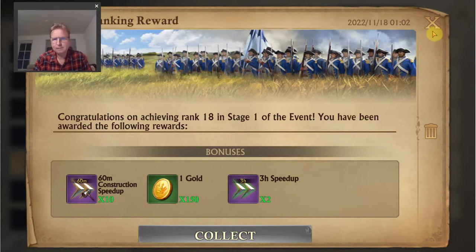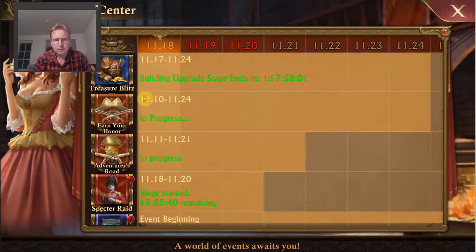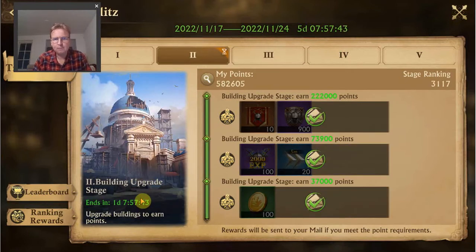I'm again a bit late starting with the event. Today's stage is the building upgrade stage. In quite some similar games I've played, building and research were combined into one stage, but here they are two separate stages. Today and tomorrow we have building, and after that comes the research stage, so we actually have quite some time to do the buildings.